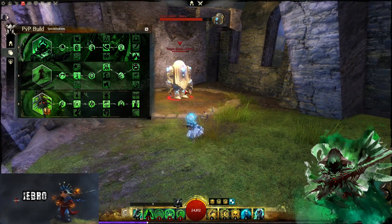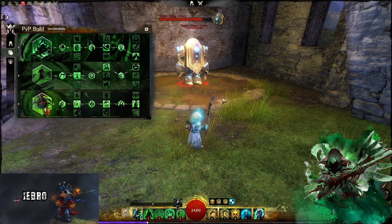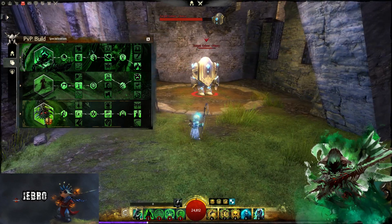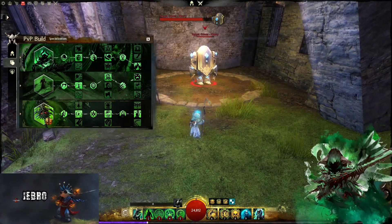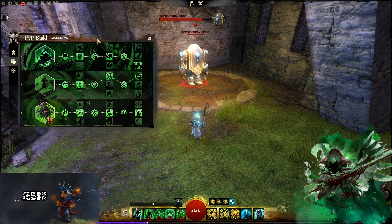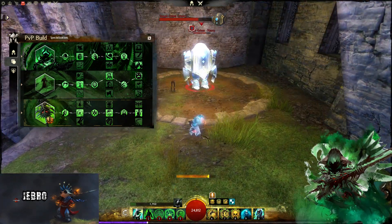This is a very quick build video because I'm actually going to Leicester today to cast for the ESL Pro League qualifiers. It's a fun little build — a lot of people are playing different variations of Might Stacking with Celestial, Carrion, or other Condition Amulets, and some Power builds as well. If you're going for Deathly Chill, you want to lean into Conditions. It's a lot of fun and I'm enjoying it myself.